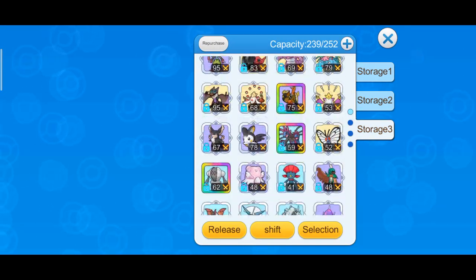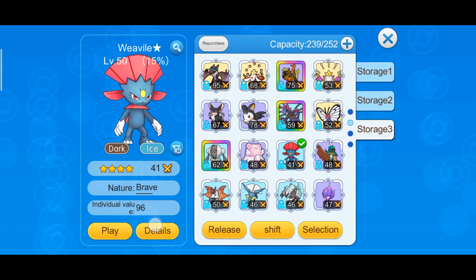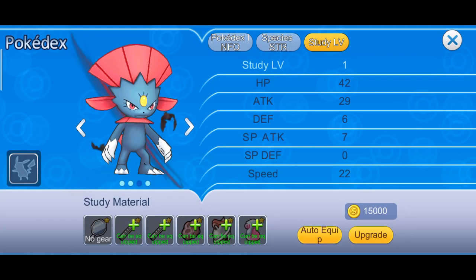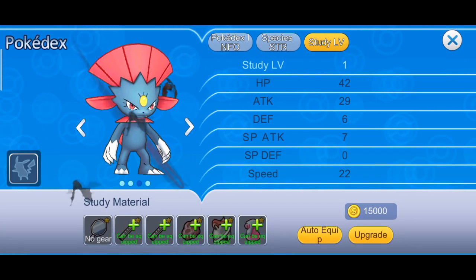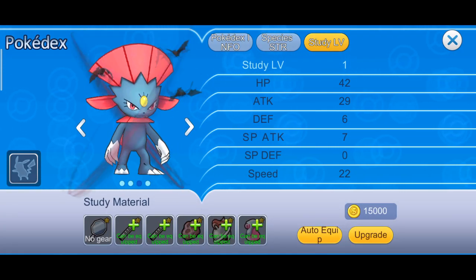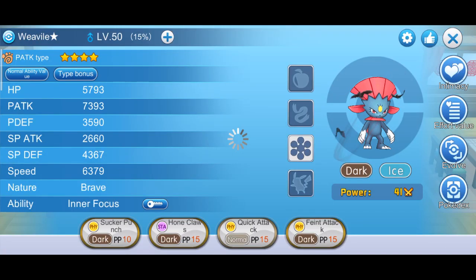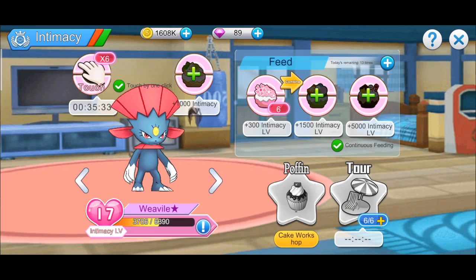This literally works with any Pokemon at all. So if I took my Weevil in — 17 intimacy, level 1 pokedex — he would have the stats of 28 pokedex in global and 98 intimacy in global.